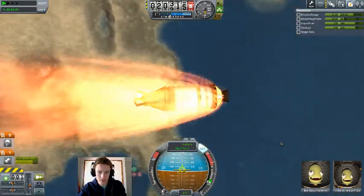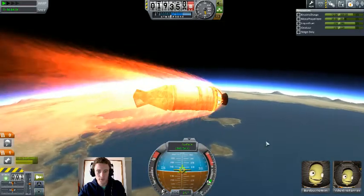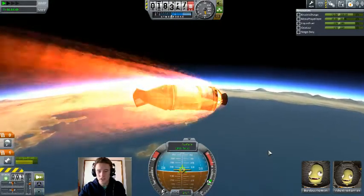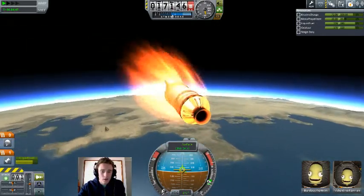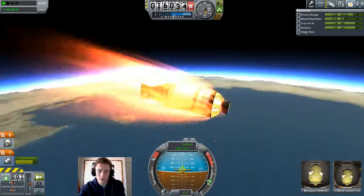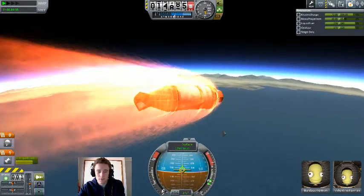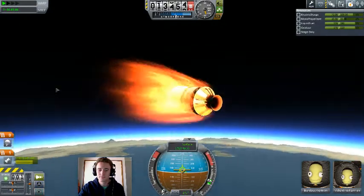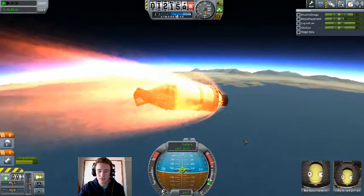So yes, the atmosphere is definitely thinner. Getting a bit of camera shake, probably about 0.5 Gs. We will still be going at about Mach 1.5 at about 1km with this new atmospheric model, which sort of makes landing a bit of an arduous process — a bit more stressful than it used to be, which I am all for.